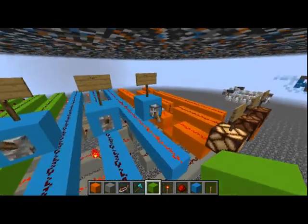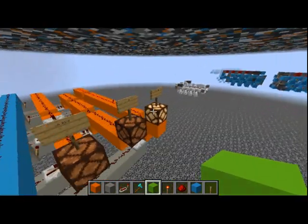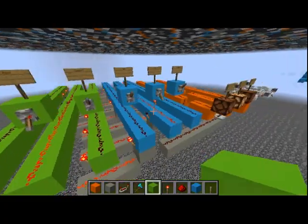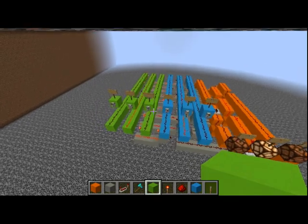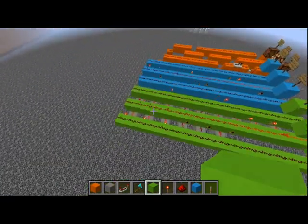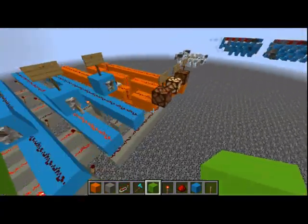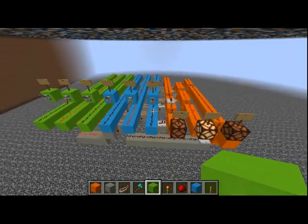Rock versus scissors will result in the first one winning, as rock wins over scissors. Then paper will win over rock, and if we do both as paper it will be a tie. That will work for all of the combinations — I have done the detection logic for all of the combinations, and that's how the rock paper scissors works.